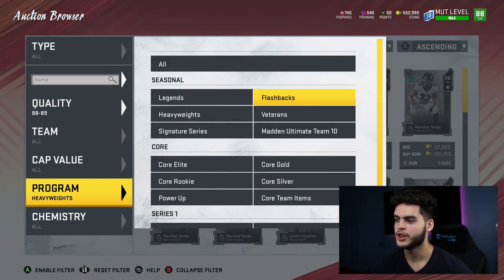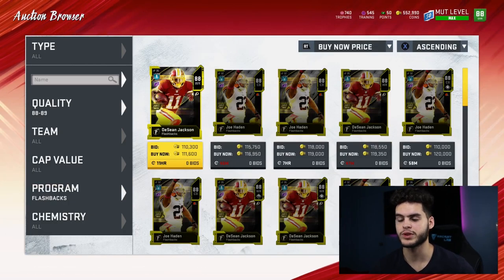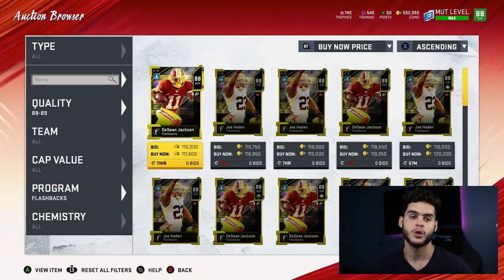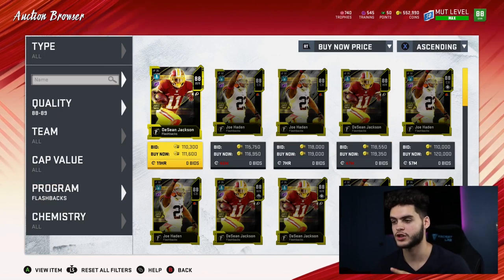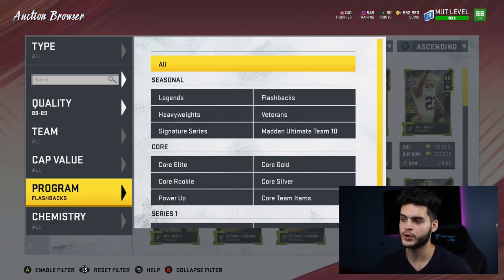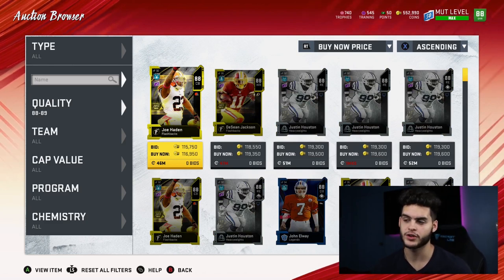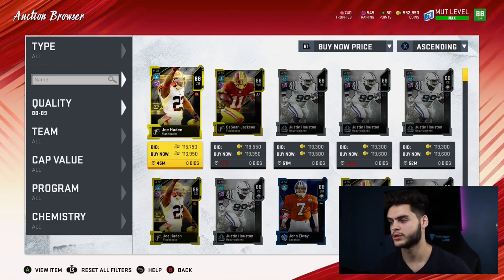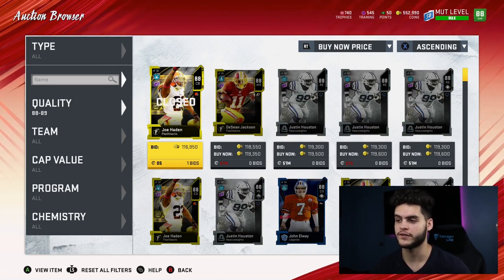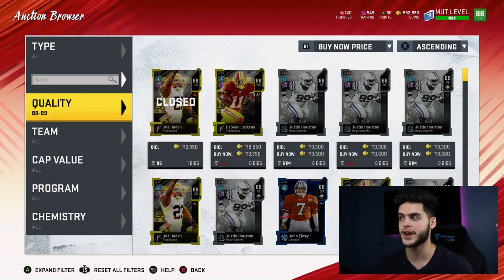With heavyweights and flashback packs, you can often find cheap 88s when new players drop — people open packs and these cards flood the market, lowering training prices. With Team of the Week coming today, expect the market to come down quite a bit. I'll make a market talk video to keep you guys updated on the new values and prices. That's also why I haven't spent that much on training lately — I know it's going to come crashing down soon.